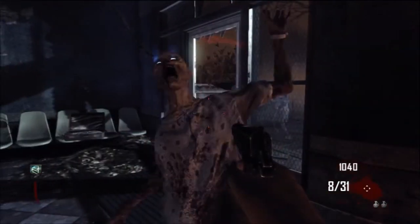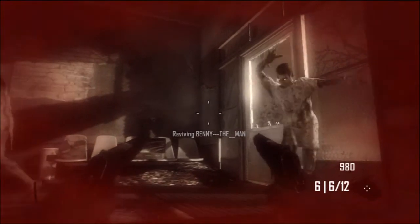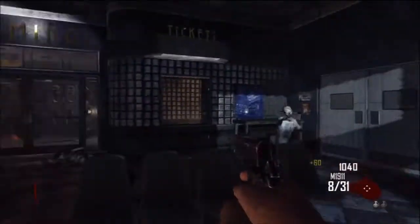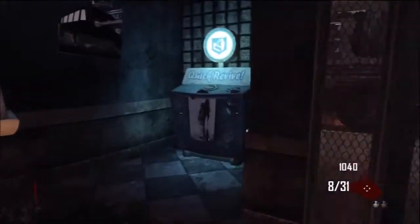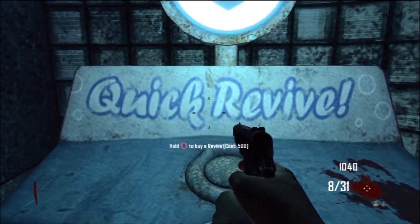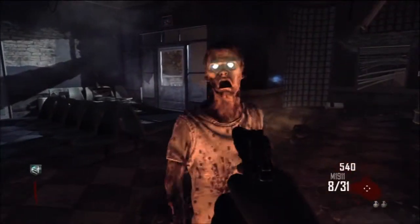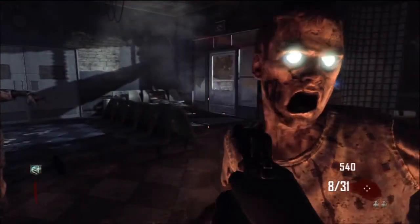So you go down and the screen goes red — that means you've got it going. You just went down and it's reviving you. So you just let it do its thing, revive you. You get up, go over here, grab the quick revive again, drink it, and then go over to another zombie and let it kill you.